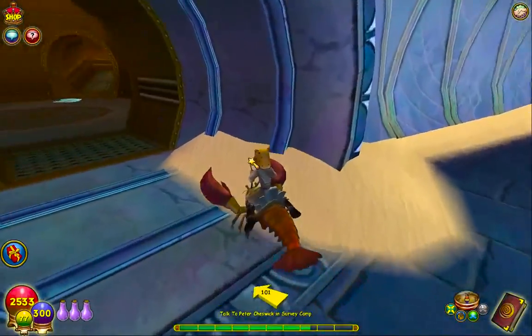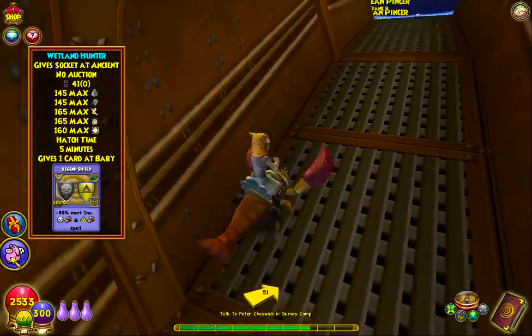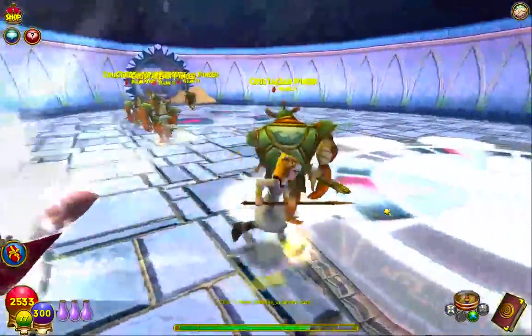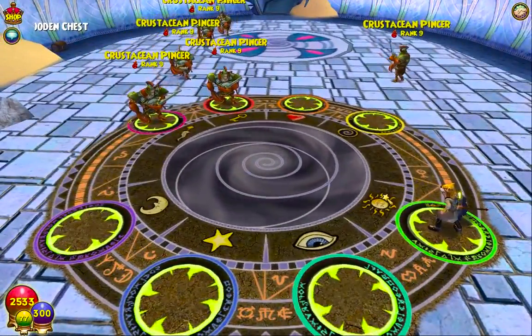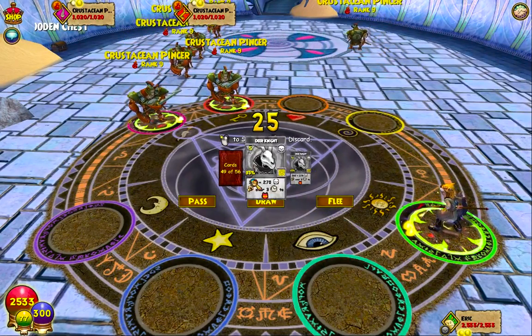There are these dudes walking around — let's try not to run into them. Oh, one of our pets hatched, already? That was fast. That's pretty cool. We just got pulled into a battle — are you kidding me? I don't even have the right deck equipped. Well, this is great. And here's the battle music for Celestia — I love the battle music here, it's so good.